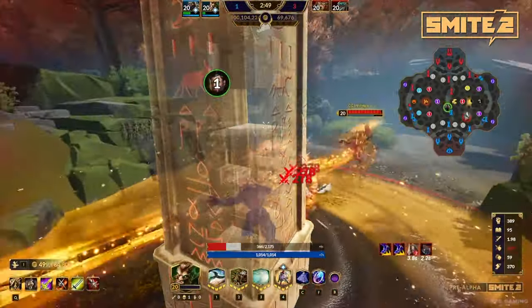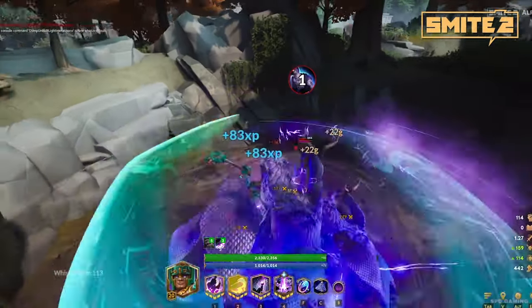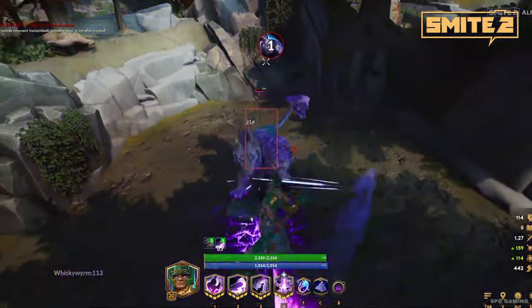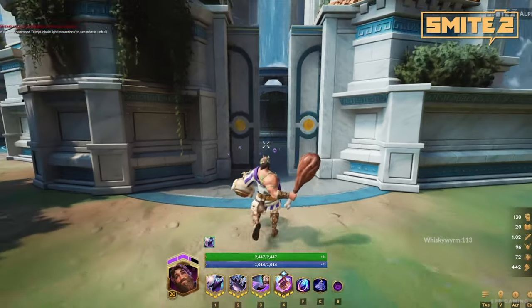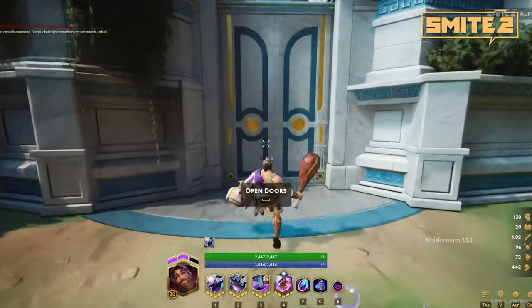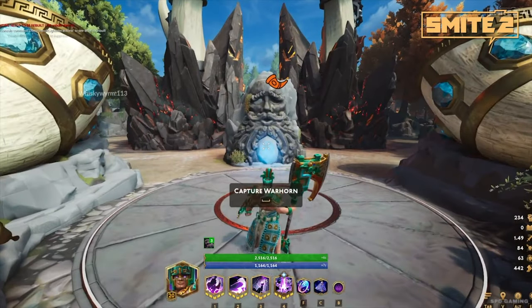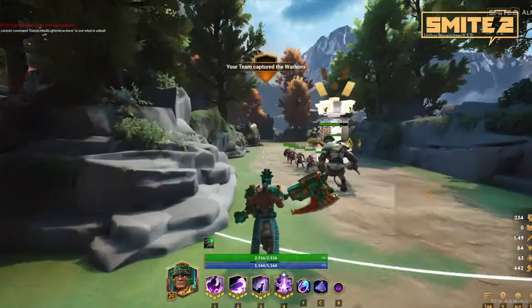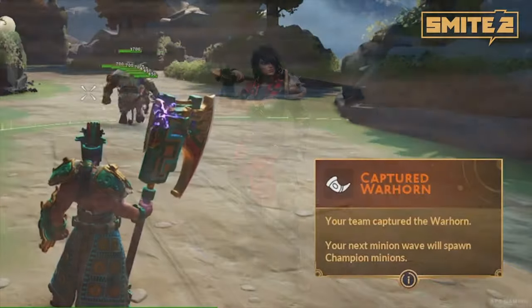People fight over the jungle buffs — we love seeing people invade to try and get them. You should be able to recognize them when you play; the minions that should be in there will give you a new experience without being completely unknown. Players will have to walk over and channel onto a point to capture it, and if you complete the capture, it makes all your minions for the next wave stronger.